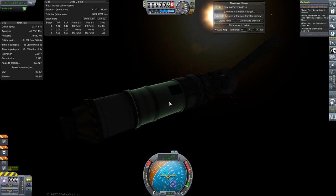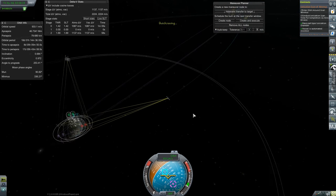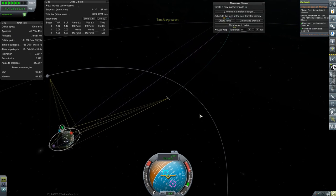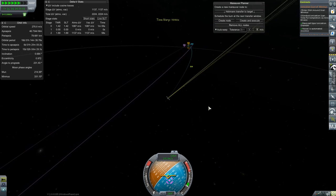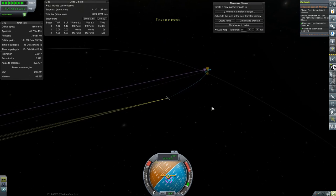Close that bad boy up. Let's go ahead and do a quick save, just because I'm paranoid about things crashing on me when things are going well. I'll be interested to see what our inclination actually is when we get into the sphere of influence here.